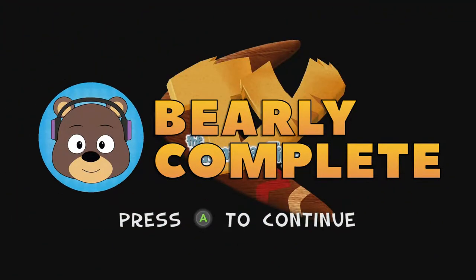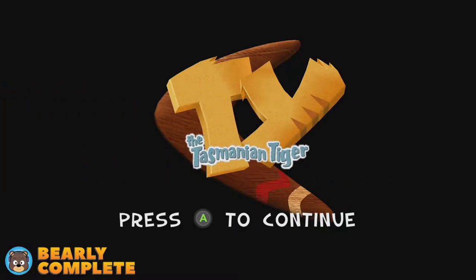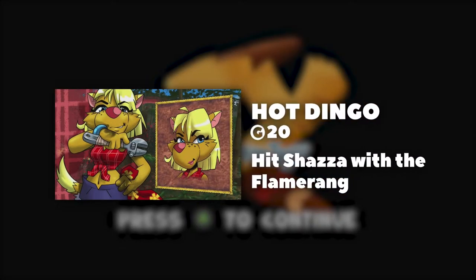Hey everybody, welcome to this achievement guide for Ty the Tasmanian Tiger HD on the Xbox Series X. Today we are completing the achievement Hot Dingo, and for this achievement we need to hit Shaza with the Flamerang.